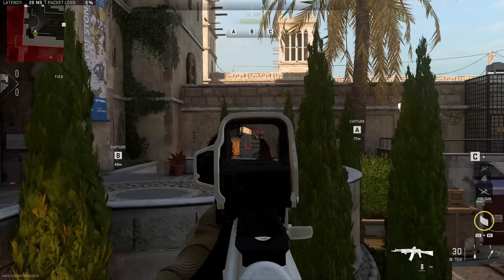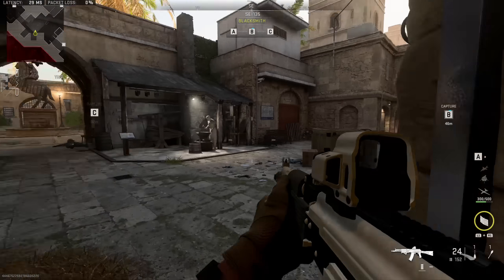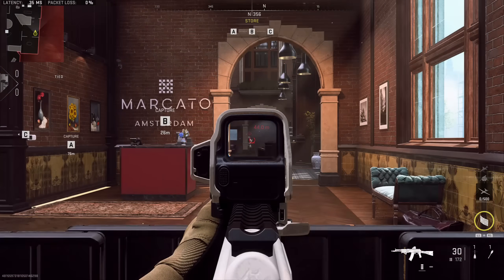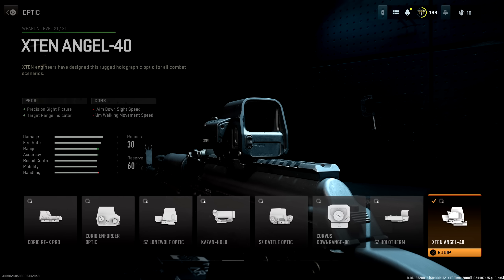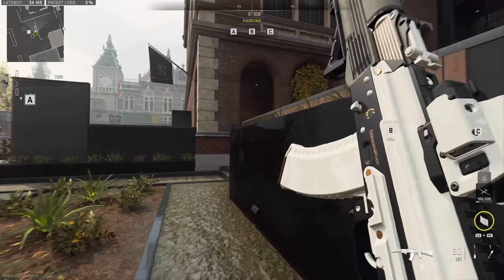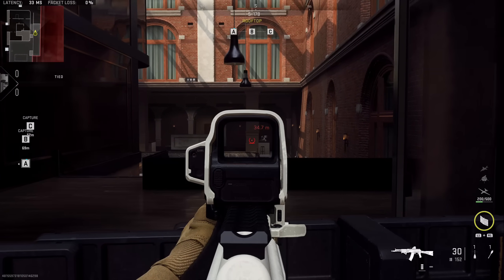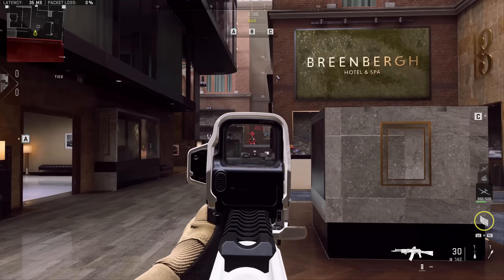Now let's move into some tips, starting with prep work — things you can do before getting into a match to make your life easier. If you struggle with judging distances, I'd highly recommend using one of the optics with the rangefinder equipped. My personal favorite is the X10 Angel 40. With this optic, when you aim at something you can see exactly how far away you are, ensuring you're set up appropriately before you even see the enemy player and reducing those situations where you were just one meter too close.